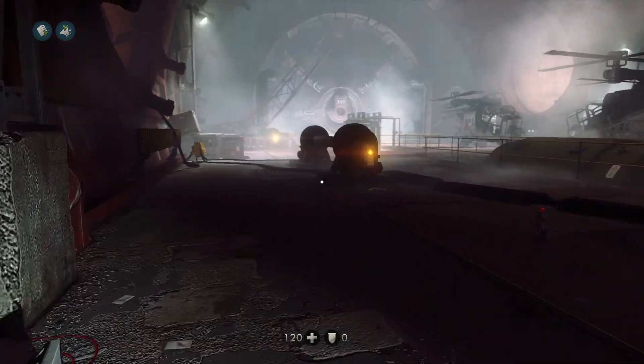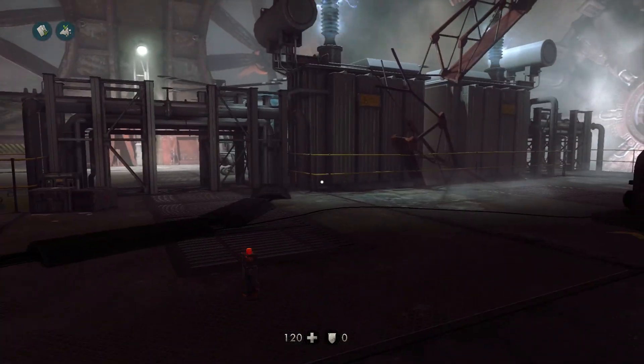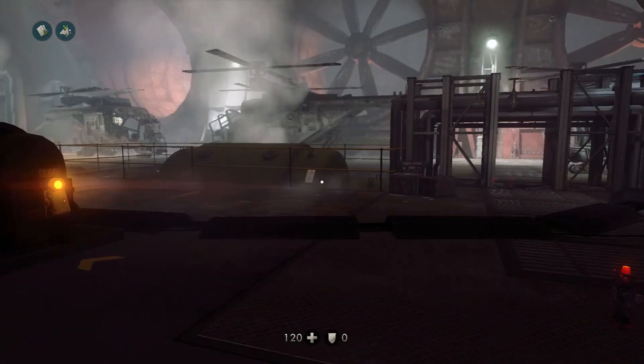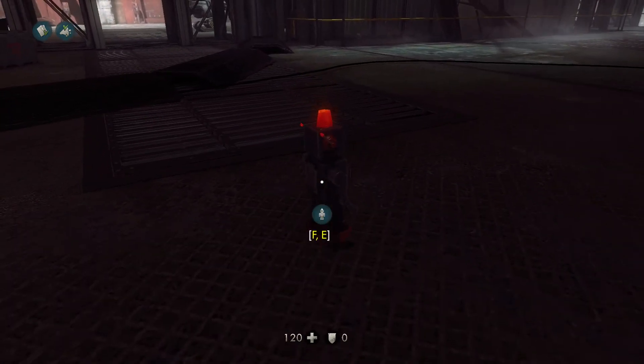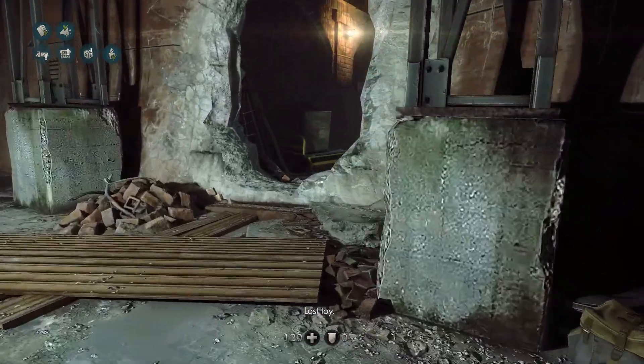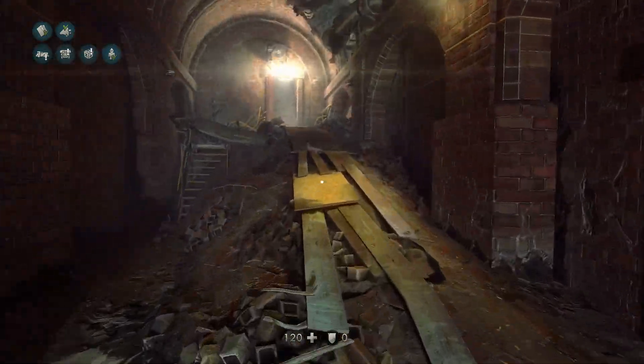Pretty freaking cool. So this is after you go through all the stuff in the sewers, cut the cement, and then this little guy will appear right here. You're going to grab him. Lost Toy — one out of four.